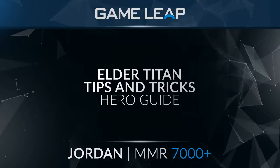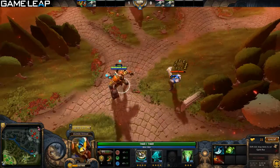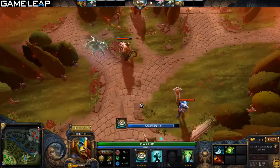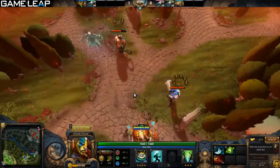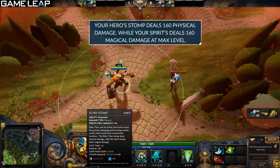First off is your Echo Stomp. It basically stomps around Elder Titan in a 500 radius and also around your spirit. A couple things people do not know about this ability: half the damage is physical and half the damage is magical. The Elder Titan hero stomp deals physical damage while the spirit does magical damage.